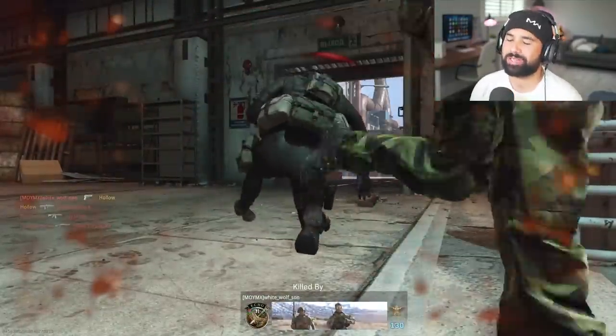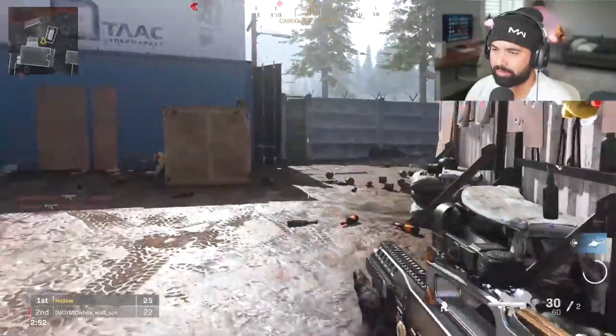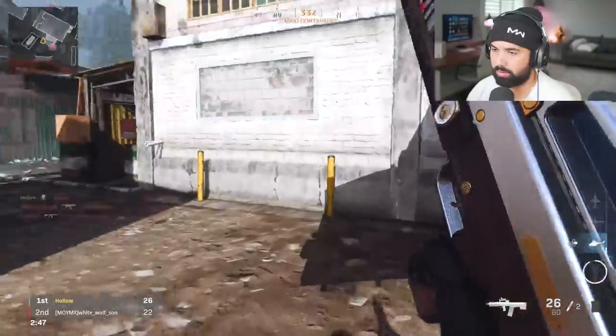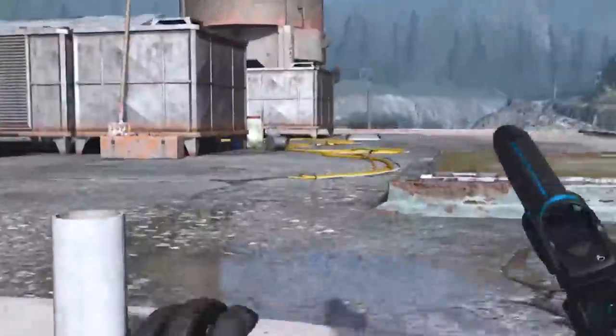I went to go prone and it didn't register. That was a bad C4 throw, but this guy's really dumb. Got him — okay, we're going up, we're going up.